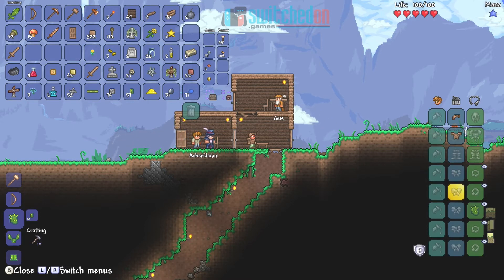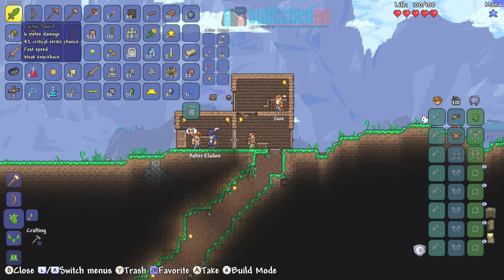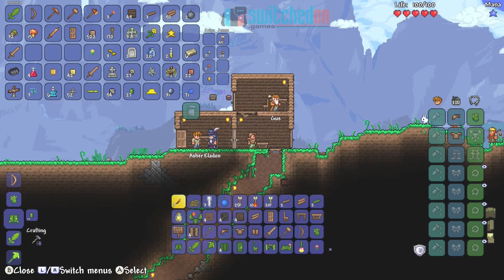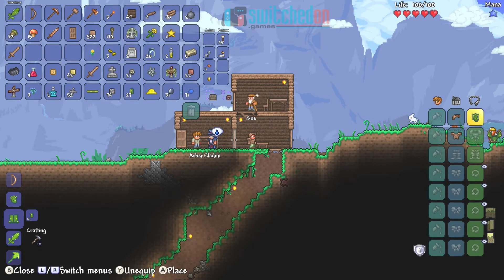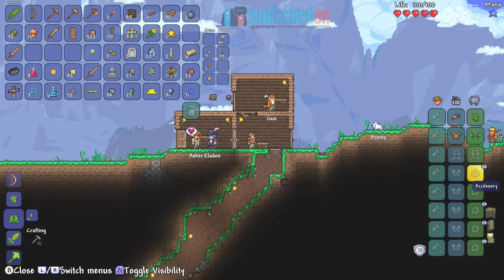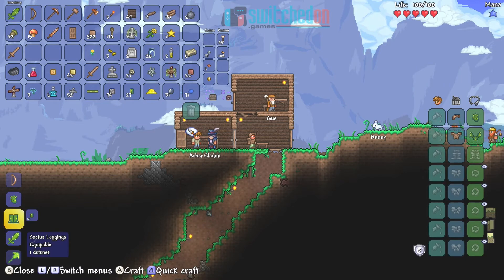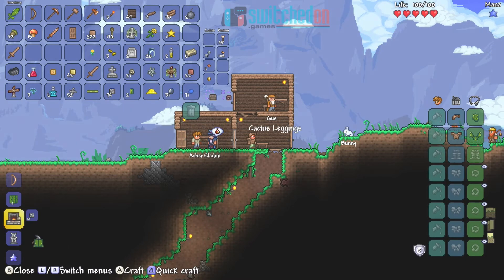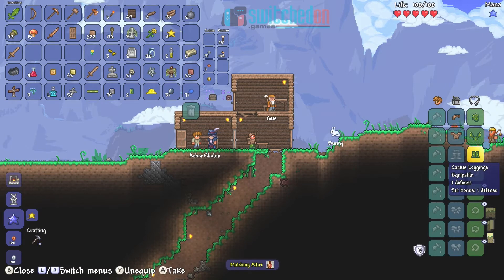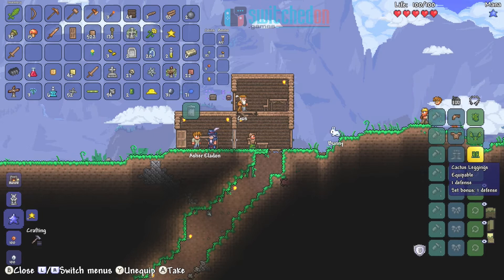What's this over here? There we go — cactus helmet. We've got enough for the breastplate. Should we go for the leggings as well? How much is that? 25 — we've got 27 left. Go on then, we'll go for the full set. I think we get a bonus as well — yeah, because we've got a full set of armour: helmet, breastplate, leggings.